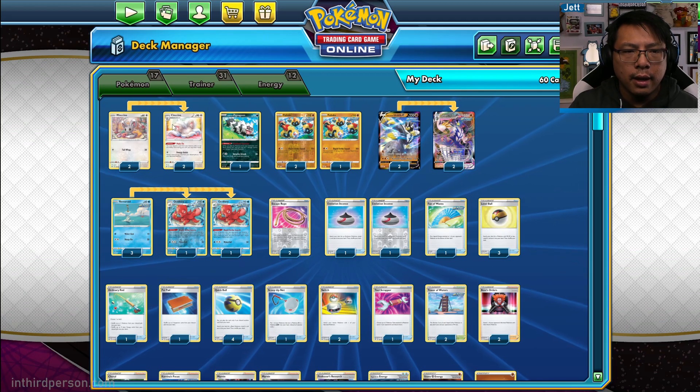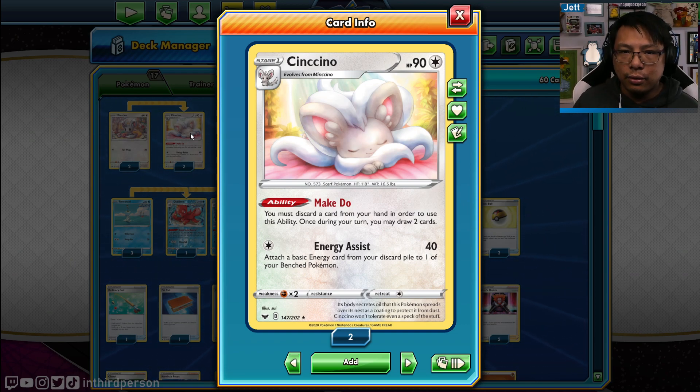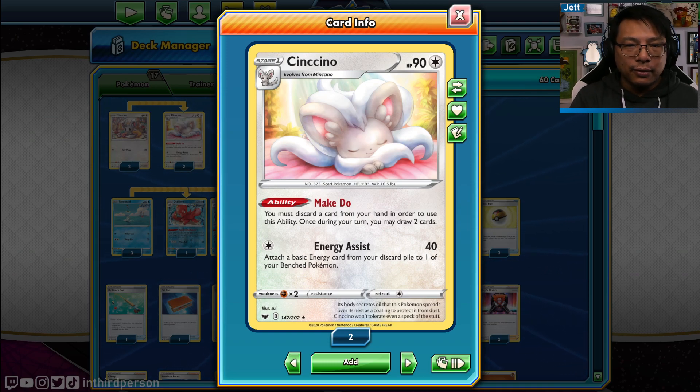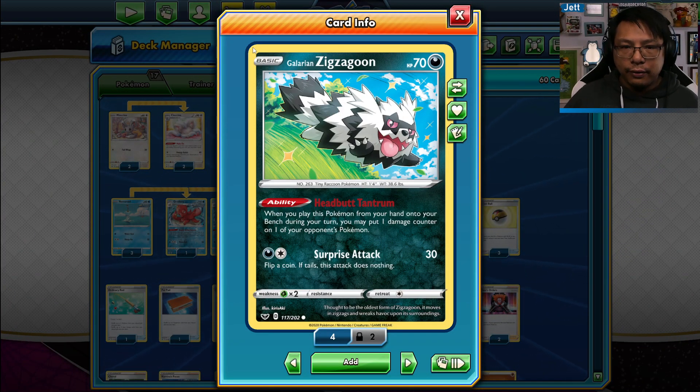A couple of other Pokemon you'll also get. Cinccino is not normally played with Rapid Strike Urshifu, but it acts as a draw engine — its ability Make Do lets you discard one card to draw two more. Cinccino is a very good card to have in most other decks. Once you upgrade the Urshifu specifically, you probably won't keep it in this deck, but you'll use it in a bunch of other places. Galarian Zigzagoon: when you play it on the field, it does 10 damage to any Pokemon you want — nice for squeezing out that extra bit of damage. Now that Galarian Obstagoon is picking up popularity, you can use this to start building that deck as well.